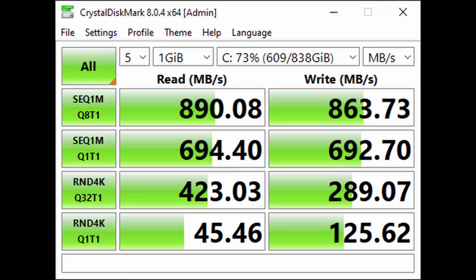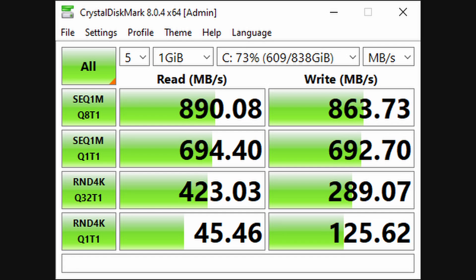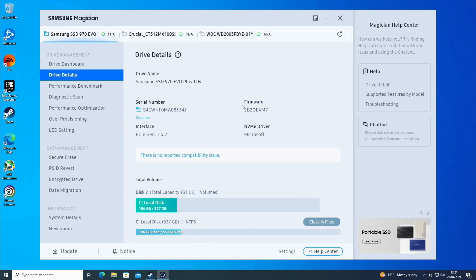Well, this is a little disappointing. We only seem to be getting 890 MB a second. Checking, I can see that the drive is only operating at PCI Express 2.0 x2, so just 1 GB a second. I cleaned out the socket and even changed the adapter, but it remained stubbornly stuck at x2. Still, it's twice as fast as a SATA SSD.